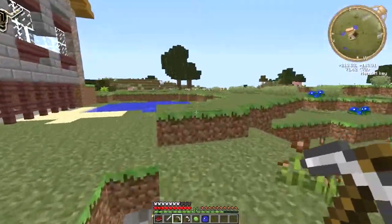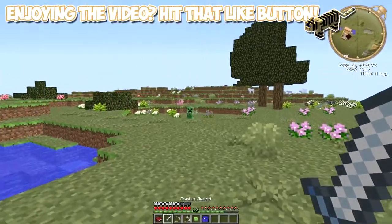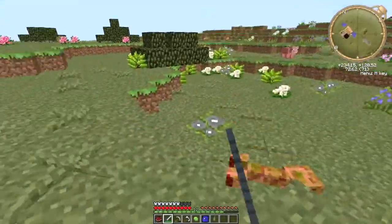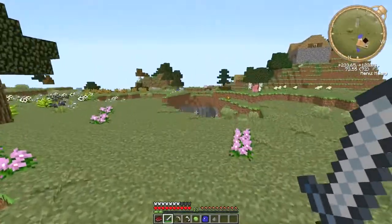Right, let's go mining. We've got our waypoint set for the house, and there's a creeper over there which we're going to kill. Die. There we go. So we've got some gunpowder now, which is good.